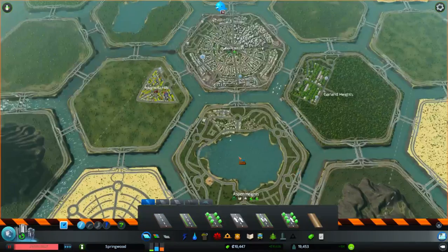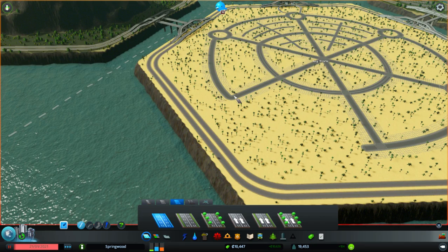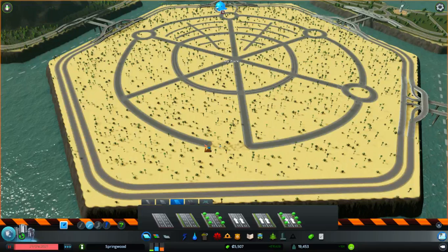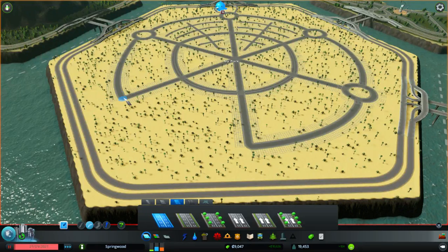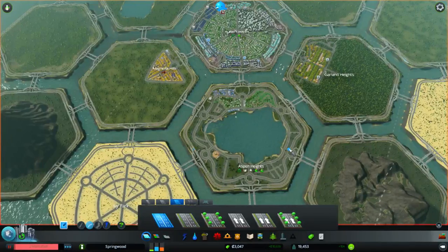I want to go back real quickly because I'm not terribly satisfied with the way this road turned out — I do want to adjust it ever so slightly. It's still a little crooked just due to the fact that we have this here. But this should deal with our commercial demands. We'll leave it like that — it's the industrial district, it doesn't have to be perfect.